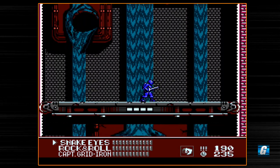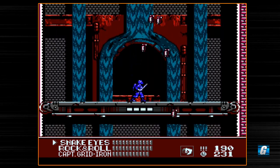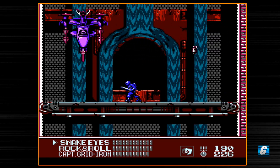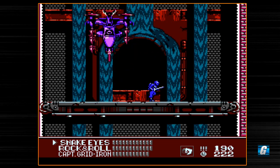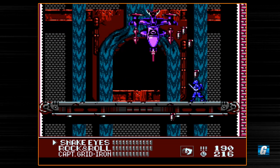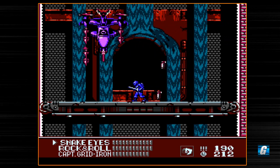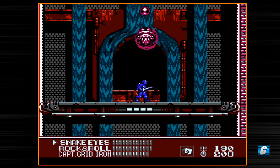That grenade strategy I used on a previous boss, we're going to use it again on this upcoming boss — fairly easy boss to deal with using grenades. We've got 190 bullets, which is much more than we started with. We're just going to sit here and use our grenades. If the boss stops on top of you, just move to the left or right and get out of the way of the missiles. You can actually mash the fire button really quickly here to do it faster, which is very nice.